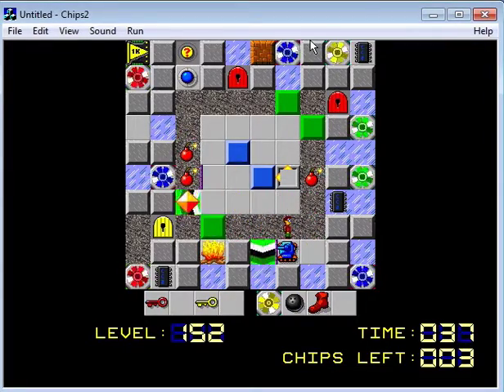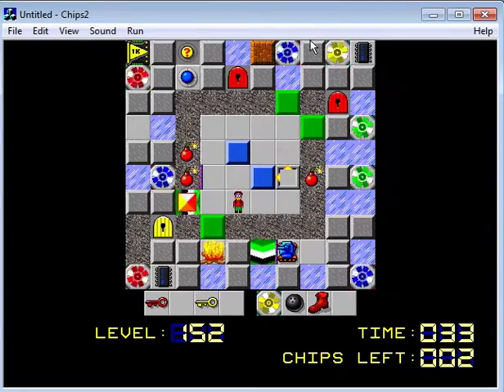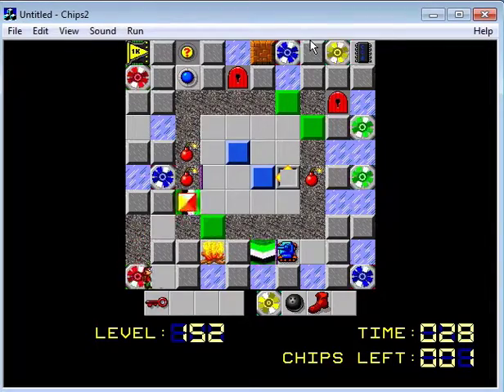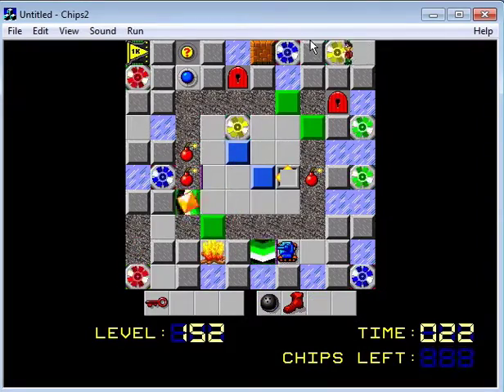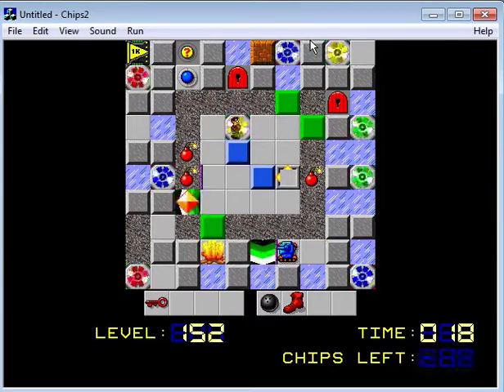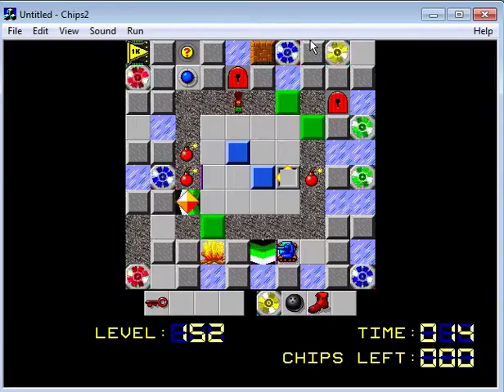So we put that there, now the fireball is stuck, which is good. We're going to go here and get this stuff. We still have a chip left, that's right — with the yellow teleports. I wonder if maybe we can drop a yellow — oh no, that won't work.